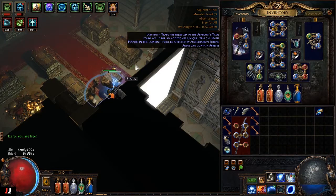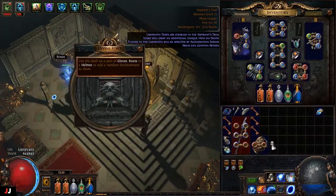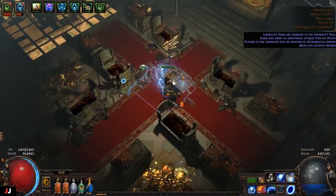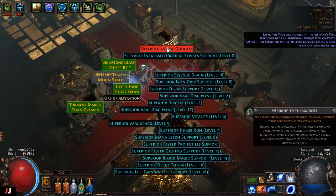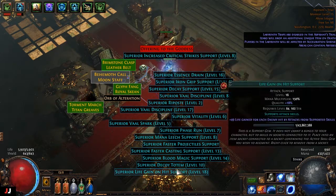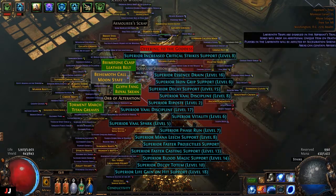Got five keys this time. Type of shield damage, blade vortex area of effect — that sounds pretty good, we got the map one too. We didn't get the map one, we got an offering, so 7c that'll sell. Faster prod will go, faster casting will go, blood magic probably go. Life gain on hit will go for five — so we made money off that lab.